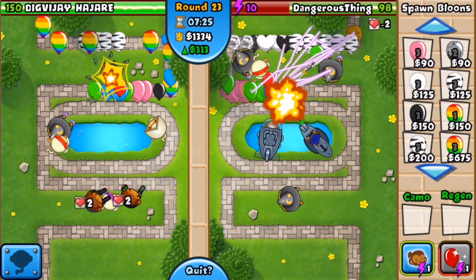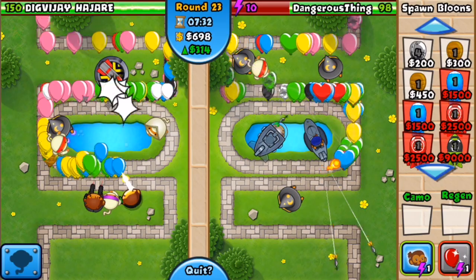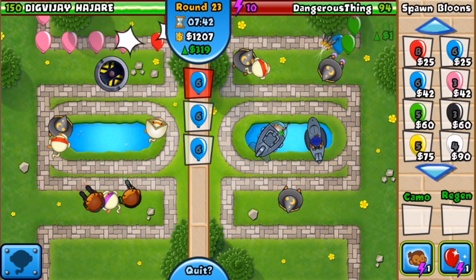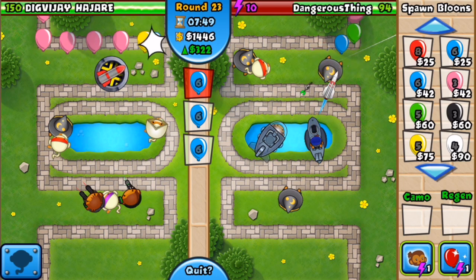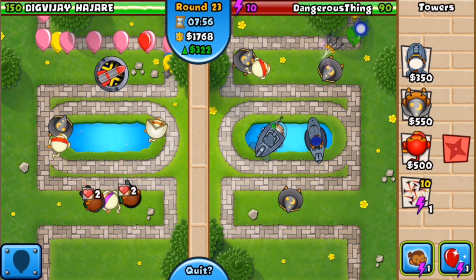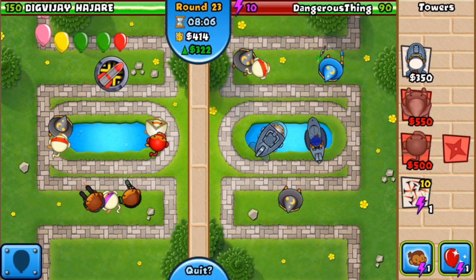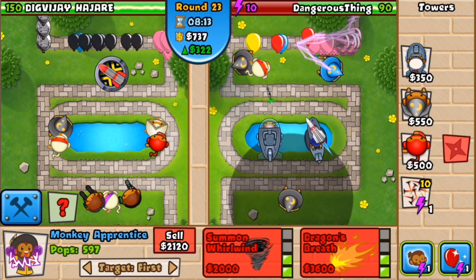We're getting close to 100 and that's where I'm going to get really nervous — 102 right now. He's still sitting there at 150, not sweating at all, just enjoying my misery. Next time maybe I'll get an agent monkey and then we'll see who's in trouble! Let's send him some balloons, get some eco so I can save up money and send him a giant balloon. I am below 100 — 94 — this is not going to end well.